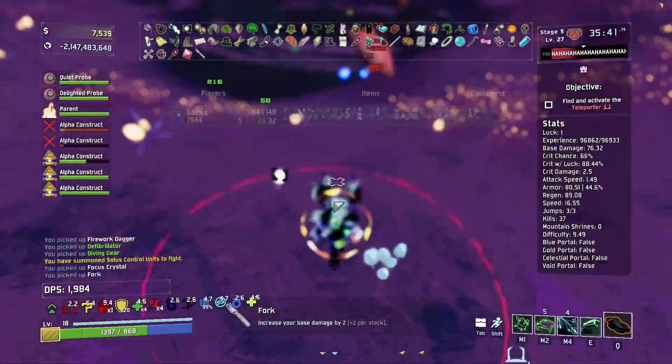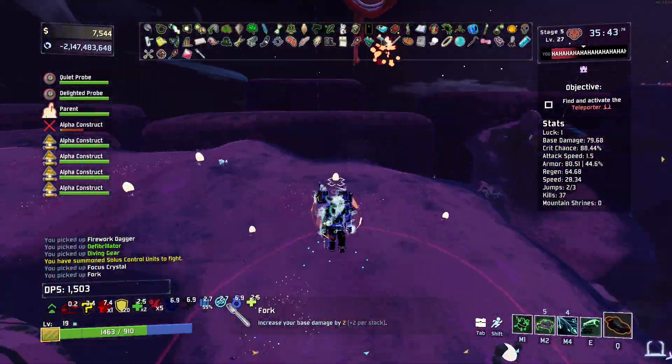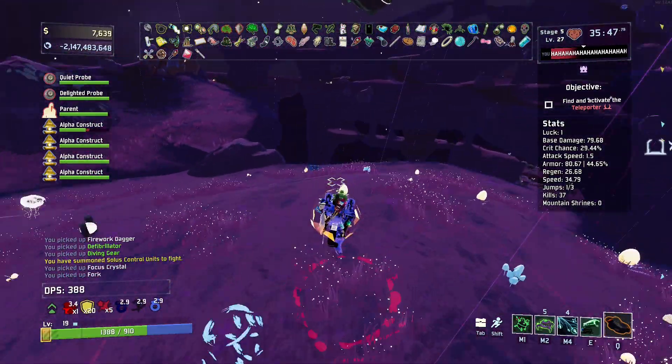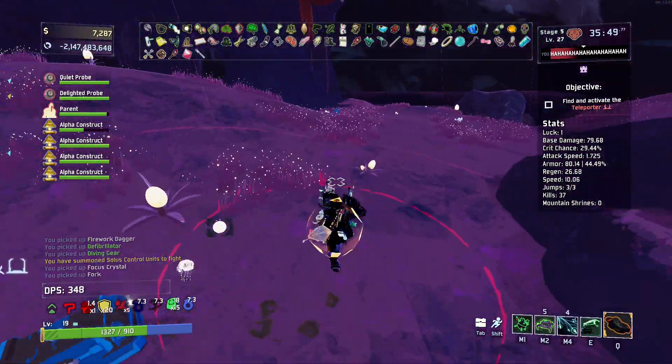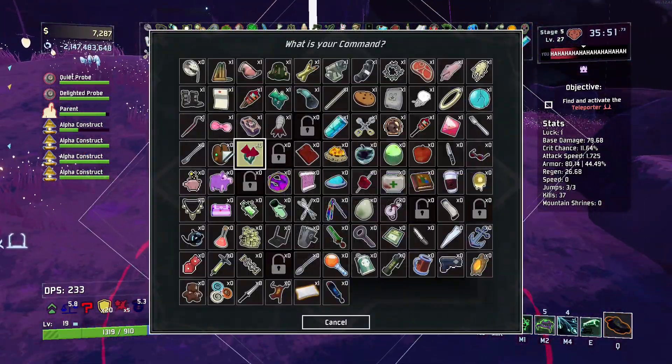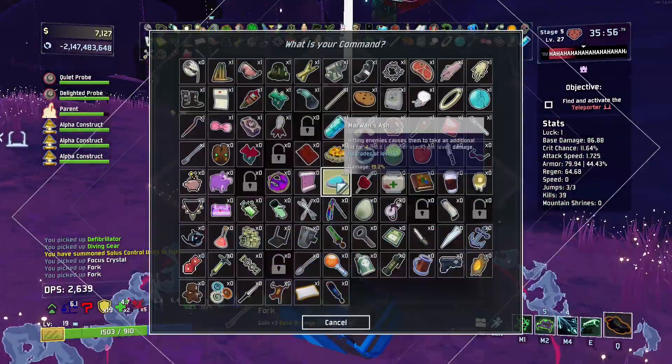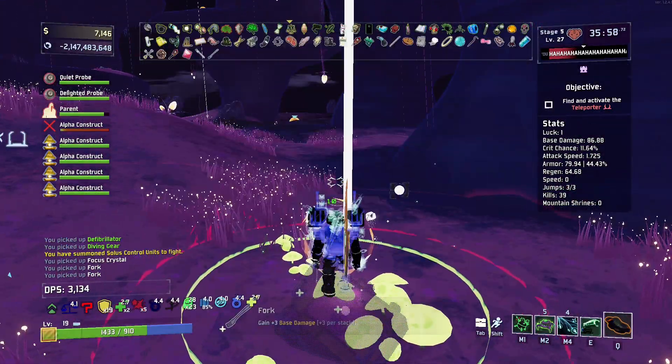This is the one time I'll ever pick up this fork. The other fork is much better because it gives you plus three base damage where this one just gives you plus two. They're the same item, but one's just worse. So if I'm ever going to blacklist any item, it's going to be that fork.